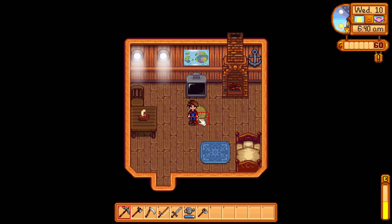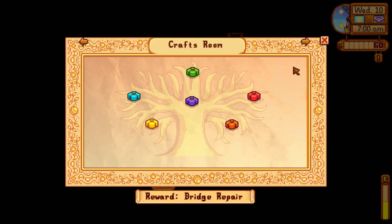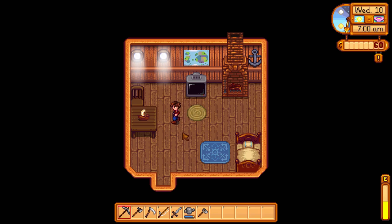Let's focus on the community center and the spring foraging bundle. To see what we need, press the E key. Over on the right there's a button that says Community Center — left click that. It shows us the crafts room, the only room we've unlocked. Here's the spring foraging bundle: I've done the horseradish, I've done the daffodil. Next I need a leek and a dandelion.